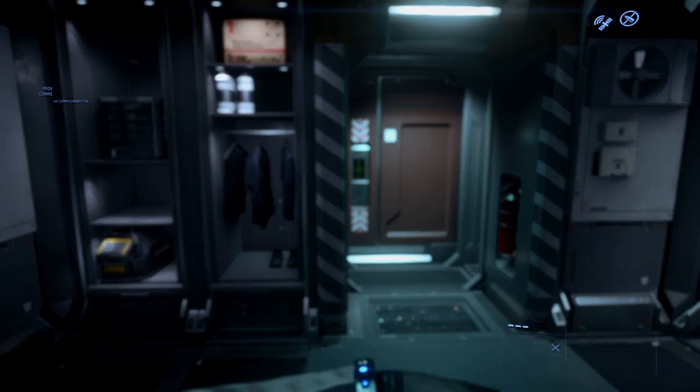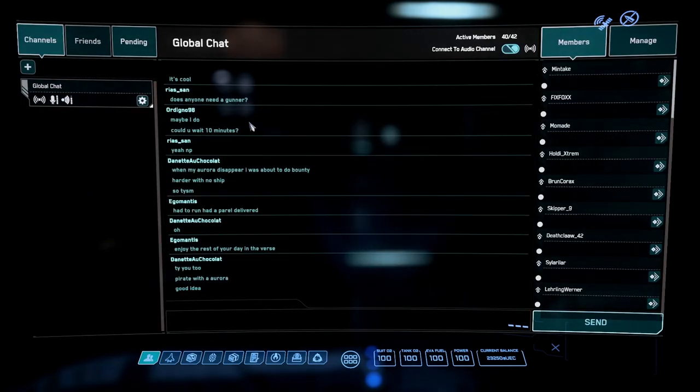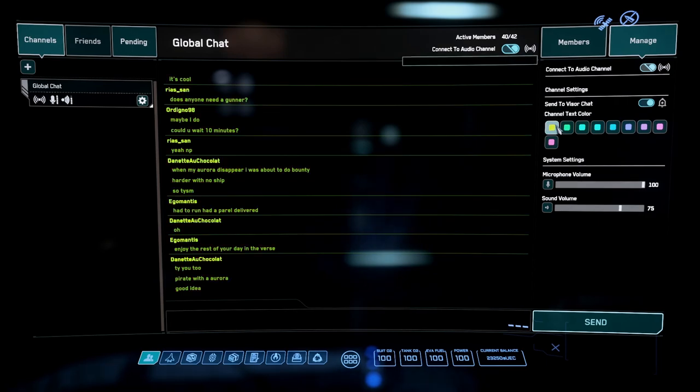Press F1 to bring up your MobiGlass. It shows your balance and some vital life signs — this first page doesn't matter much, it just opens the glass. Along the bottom are tabs doing different things. Starting left to right: Comlink brings up your comms — you can speak to added friends, see available channels, see global chat on the right, and see who's in your current server. Active member limits vary by server, and eventually everything will be meshed together.